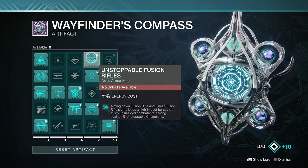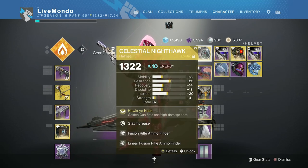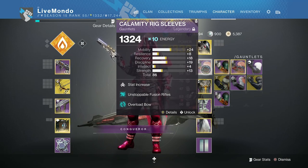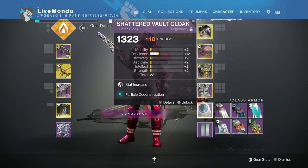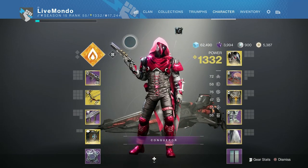Unstoppable Fusion Rifle for the arms, and that's really it for the artifact. Celestial Nighthawk with the usual perks. Unstoppable Fusion Rifle, Overload Ball. For resistance I went with Solar and Concussive — if you can go Stasis, the Stasis burn is 50% higher. I tried linear fusion rifle holster but wasn't really impressed; you'd probably need two on to get the best out of it. Particle Deconstruction on the cloak.